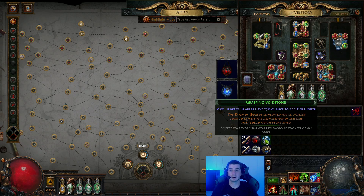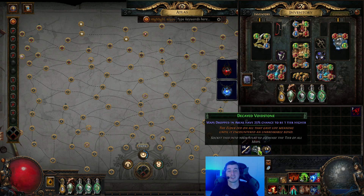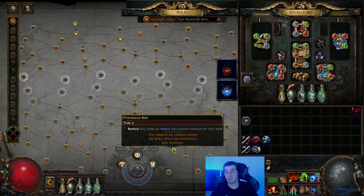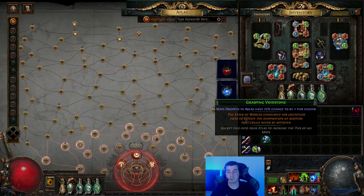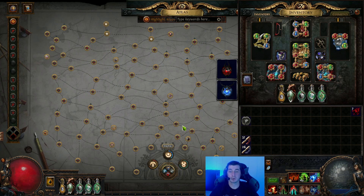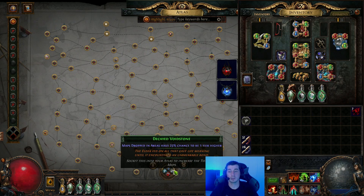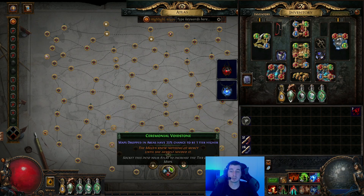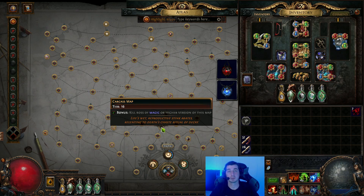The last thing we'll talk about is void stones. You get these from killing the Eater of Worlds, Searing Exarch, Maven, and Uber Elder. They have a 25% chance for maps to drop one tier higher, and they upgrade the level of maps — maps that were tier one are now tier four, and they keep going up until all the maps in your Atlas are tier 16, which is very important for progressing in the endgame. This is the best state to have your Atlas in unless you're doing a lower-tier map farm for a specific strategy. With all void stones socketed and the map-tier-upgrade nodes, you're basically guaranteed to get a higher tier map every time you run a map — and at all tier 16, you're just guaranteed to get another map every single run.